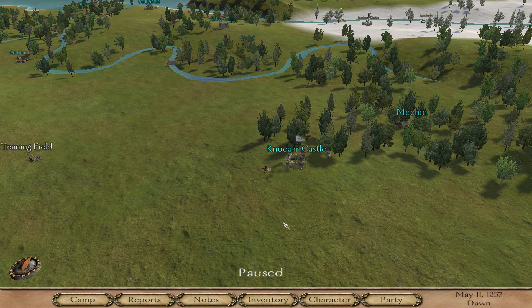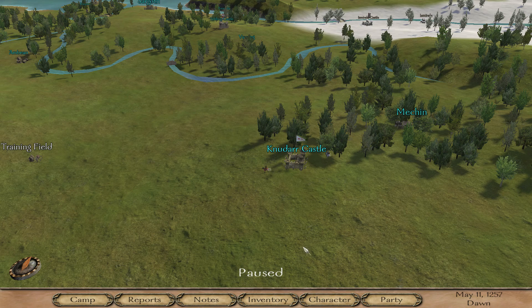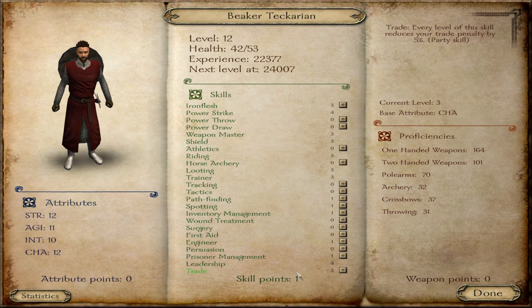Hello everyone, I'm Beeketech, also known as Keegan, and welcome back to Mount & Blade Warband. Before we head into Nara Castle, I've realised I have a skill point to spend — no attribute points, no weapon points. I must have just forgotten this at my last level up.